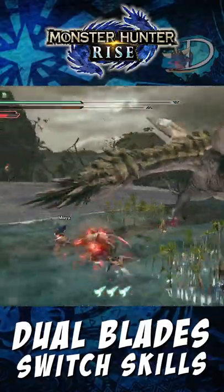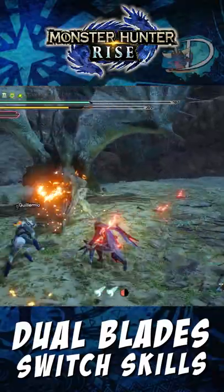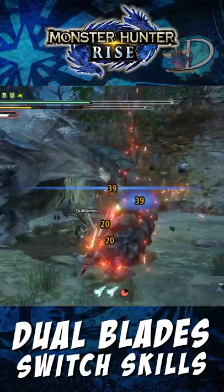Demon Flurry Rush allows you to rush forward at foes, attacking them at the same time. Demon Flight allows you to attack a foe, after which you fling yourself into the air, where you can perform aerial attacks such as the Spin and Blade Dance.